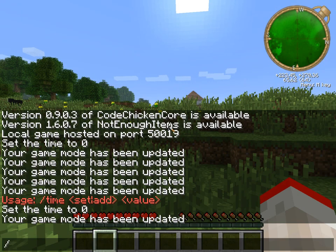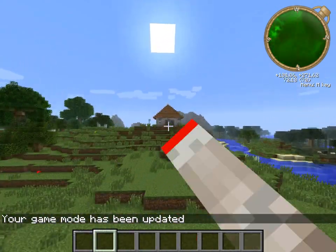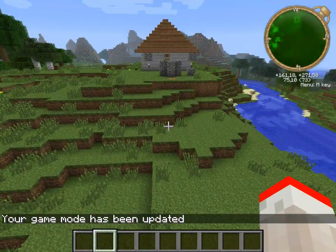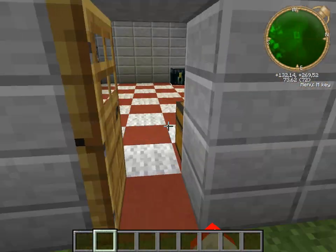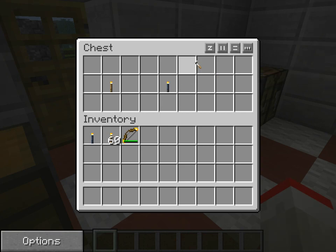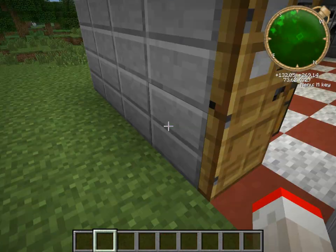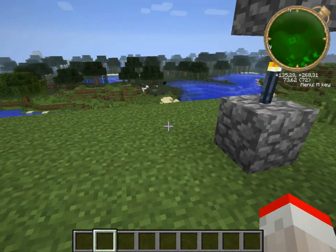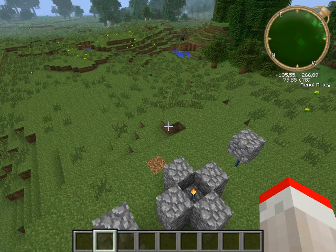Right then, now on to the next mod and that is the smart torch mod. Let me just get back to my mod showcase area and go into the house. This also adds just one item and that's the smart torch, and it is really easy to craft — it's just one torch and that will make the smart torch. Oh my god, it's so amazing because this is like black magic.